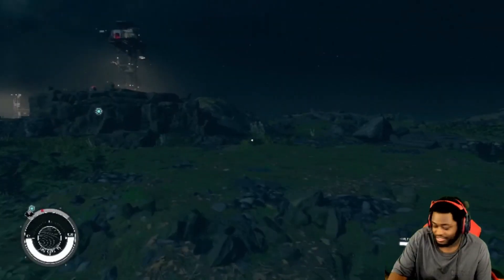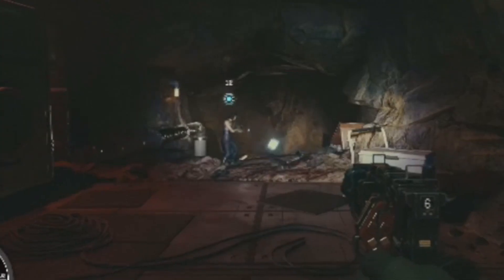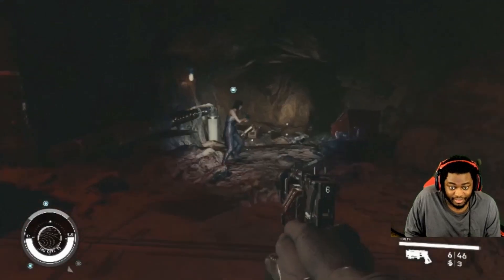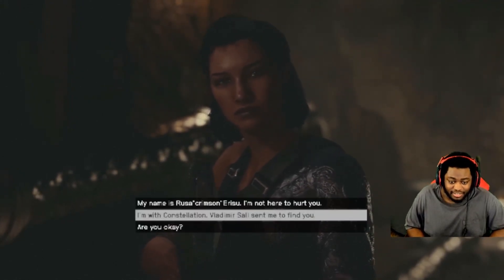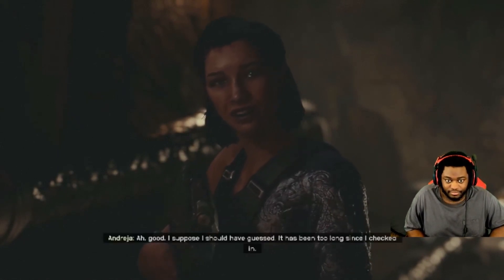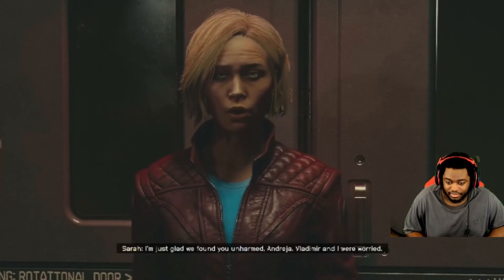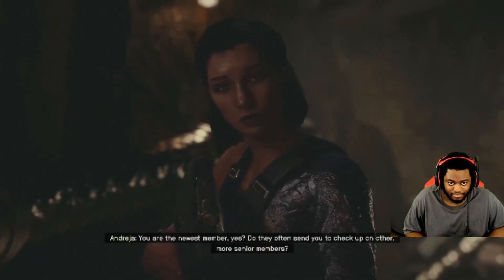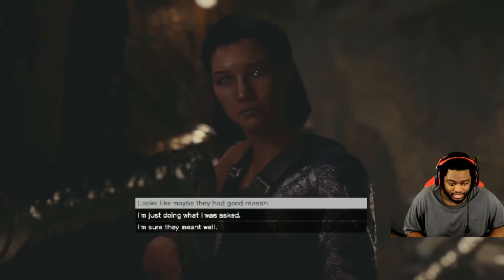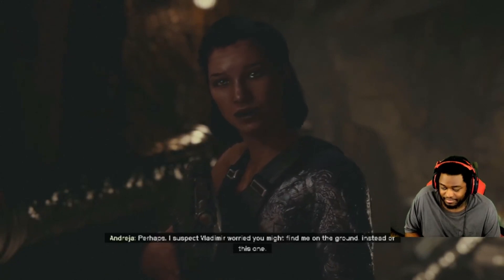We may have enemies — there's a red dot. In a deep cave. Good thing I got this OP freaking rifle. That's what I thought — I think we got him. Don't come any closer. Identify yourself. Name's Urusa Erisu. I'm not here to hurt you — I'm with Constellation. Vladimir Sall sent me to find you. Good. I suppose I should have guessed — it has been too long since I checked in. I'm just glad we found you unharmed, Andreja. Vladimir and I were worried. You are the newest member, yes? Do they often send you to check up on other more senior members? Looks like maybe they had good reason. I suspect Vladimir worried you might find me on the ground instead of this one.